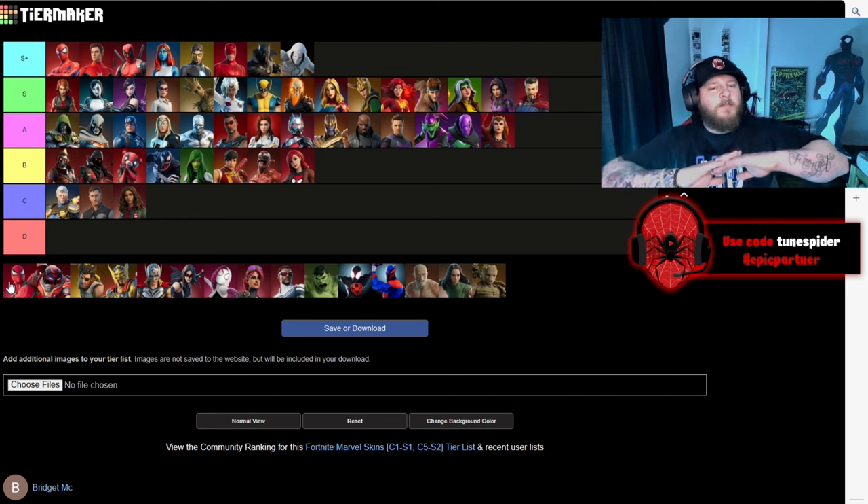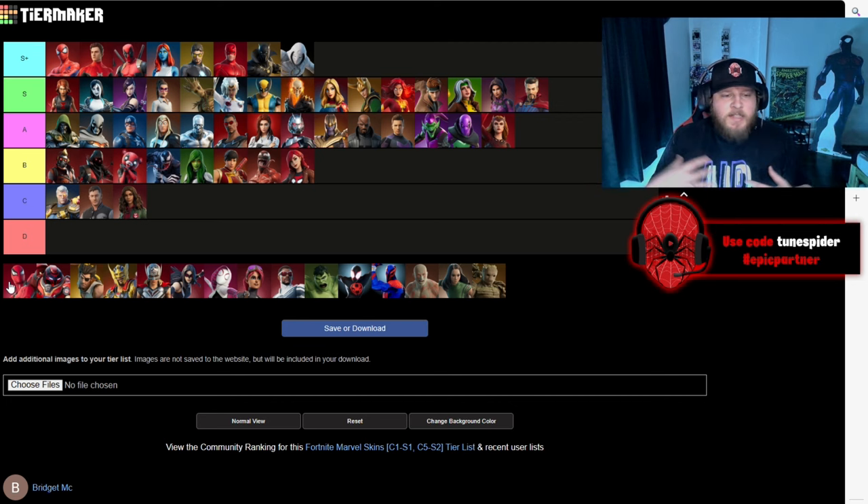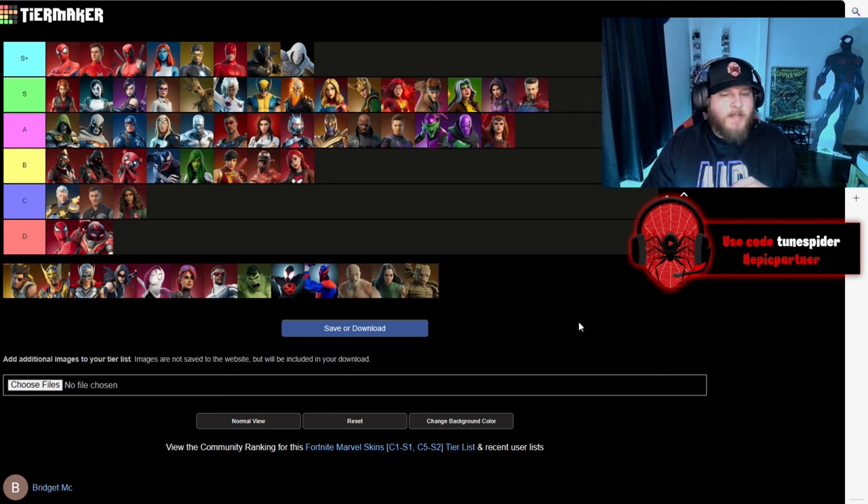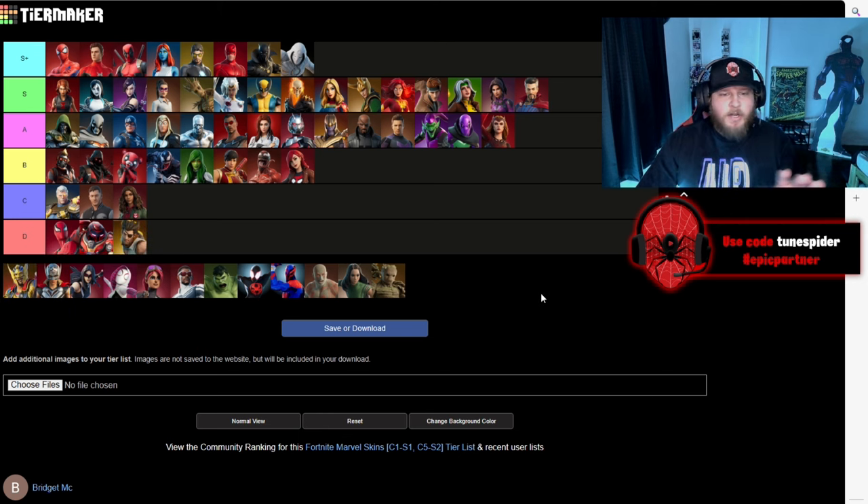Spider-Man Zero — I know I just praised Spider-Man, but I have to be honest when I don't like something, and I don't like this Spider-Man Zero skin at all. I'm not a fan of the weird armor, I feel like it makes the skin look kind of clunky, and I don't really like the eyes either. I feel like this skin would have been better if they just didn't use the armor. Also going in D is the Hulkbuster — I love the Hulkbuster in Age of Ultron but I'm never going to wear that skin. Another one going in D is Wolverine Zero — it's just not really for me at all. If you love these skins, that's awesome, they're just not for me.